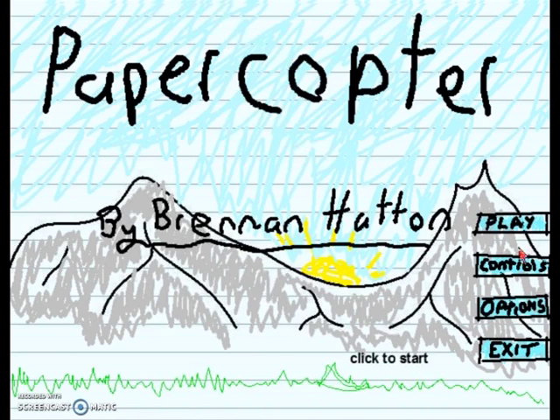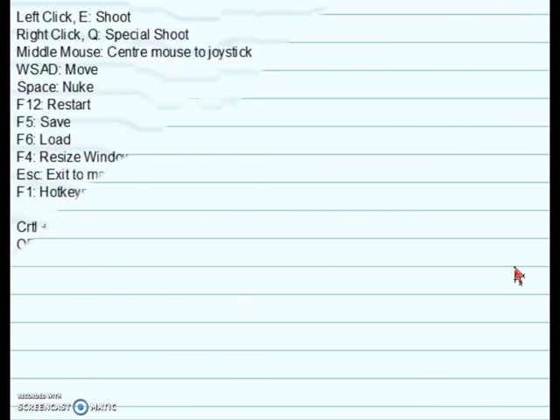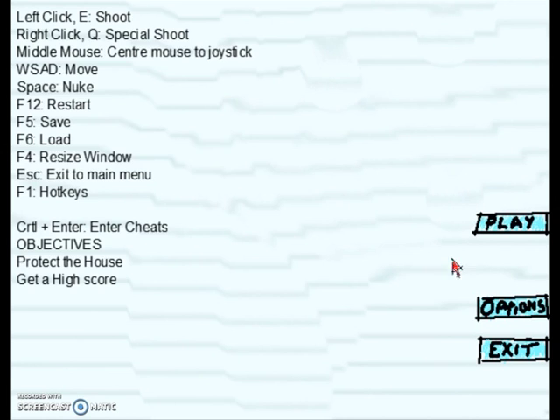We'll look at the controls first. It erases itself and then redraws itself — how good is that! E to shoot, Q for special shoot, M to center mouse to joystick. WASD to move, space for nuke. So E, Q, and space are your attacks, and there are also restart, resize, and apparently cheats.